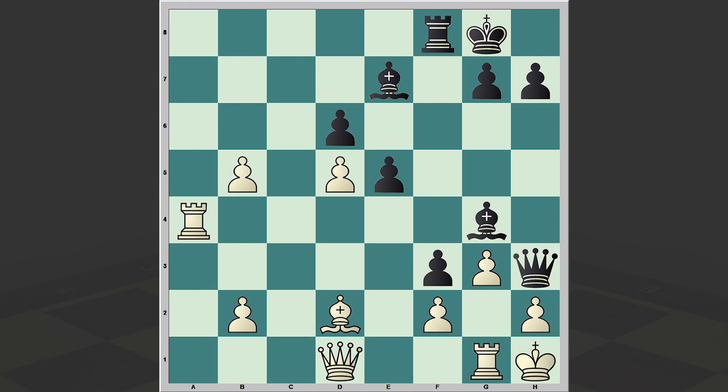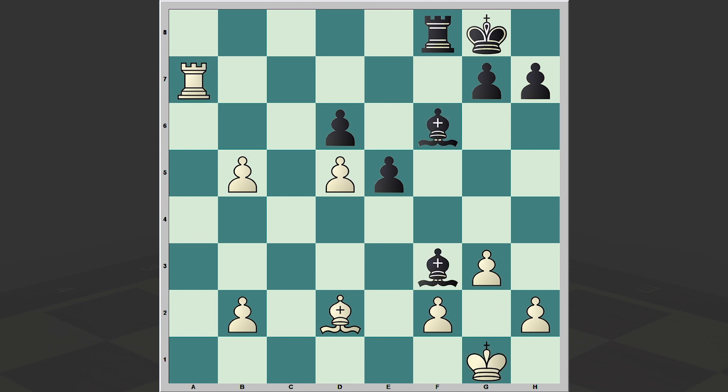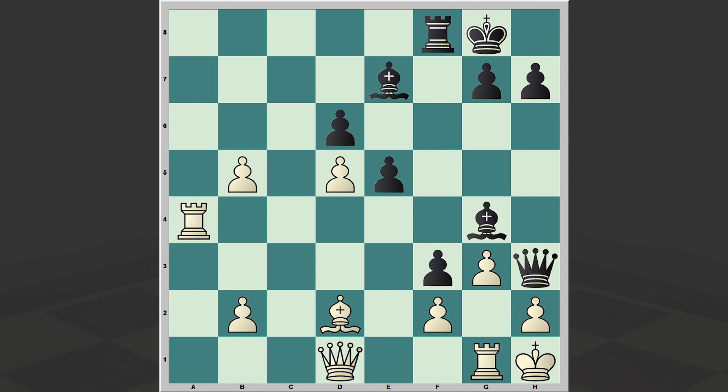This Rf5 is a mistake, and after Ra4 black is actually missing an easy victory. Can you guess black's next move? Well, that is Qg2, winning on the spot. Black is now a piece ahead and the rook is hanging — if here then check. Bf6, the pawn will drop and this is going to be an easy victory. Instead, we have Rf5, and it's white who can win.